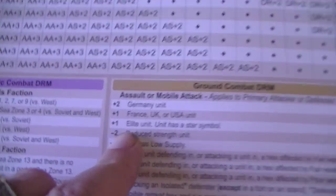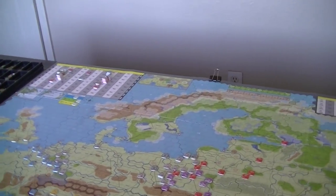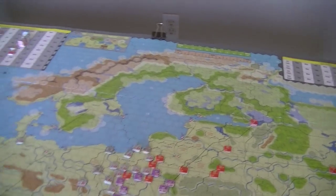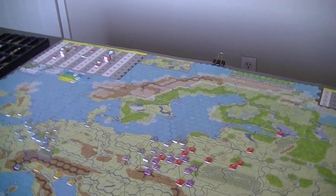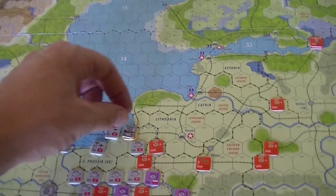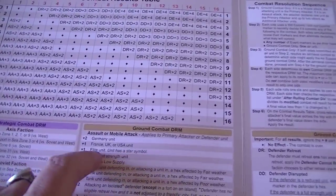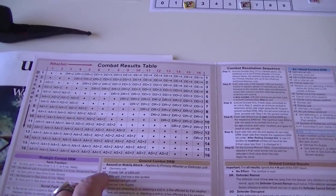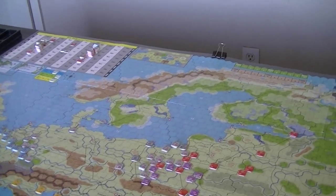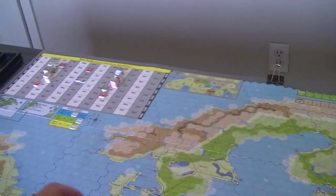Elite units get a plus one bonus. Armored capabilities add another plus one or plus two. Then there's national differentiation: German units are not equivalent to Italian units. Germans get a plus two to attack; Italians, Russians, and Poles do not. The UK, US, and French all get plus one. That's made up for by improved Soviet units — there are a lot of elite Soviet units that bring them up into the same sphere as the regulars for the Western Allies.